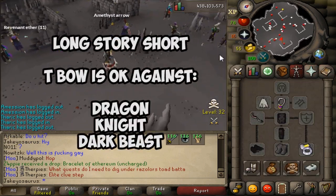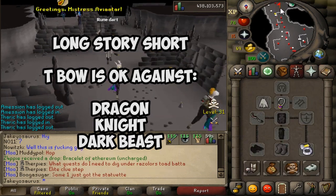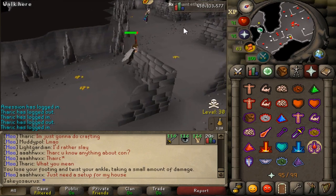I'm gonna grab stat spy and see if the T-bow's good here because I have one - it's not mine but I still have it. Oh - I twisted my ankle!